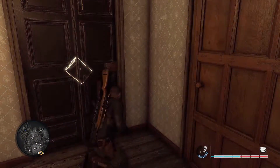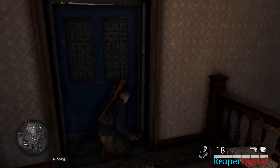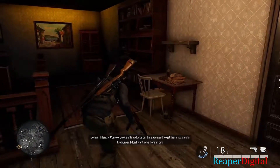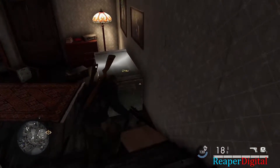Hey, what's up, this is Reaper Digital and today I'm going to be showing you all how to get the house key in the Rubble and Ruin map for Sniper Elite 5. Underneath the door that needs the key on the first floor, there is a crate that needs to be opened by a crowbar. I found the crowbar just a little bit sooner in the map.